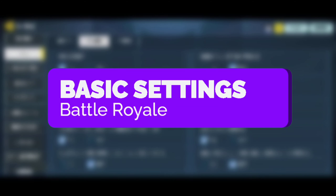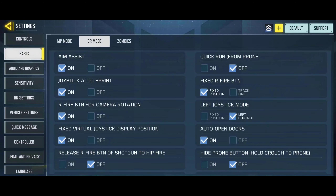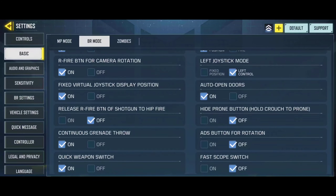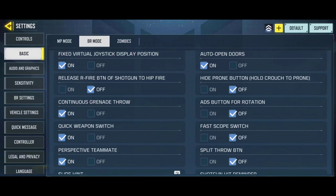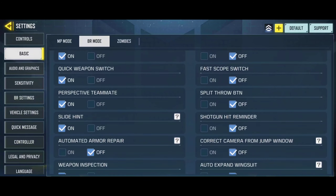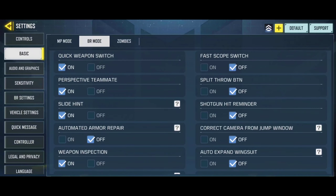First, I am going to be starting with the basic settings of the Battle Royale. Most of these options in this section are pretty much identical to the previous Season 9 update. The fast scope switch allows you to change optics with a drop-down menu, which only works if you carry more than one optic attachment. I personally never use any optical attachment, so I am not using this option.